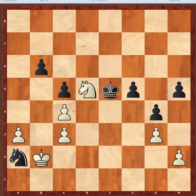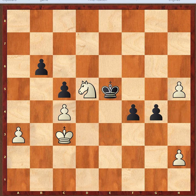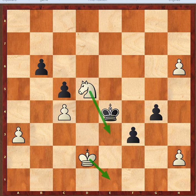For example, if king e5, we can go after the knight — maybe knight b4, or even knight takes c3, taking a pawn, king takes c3. We can stop the pawn, come back, bring the knight back to protect our own pawn, control key squares, and we are about to queen. That's winning.